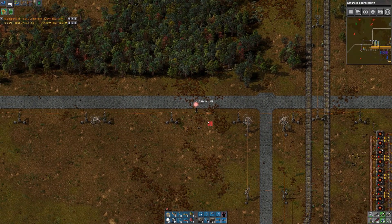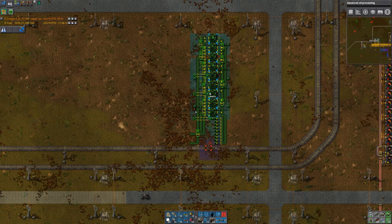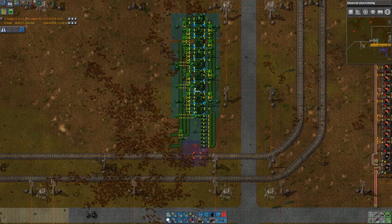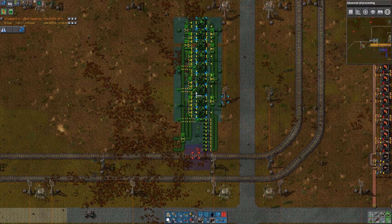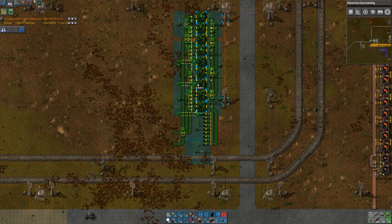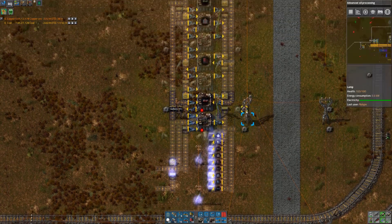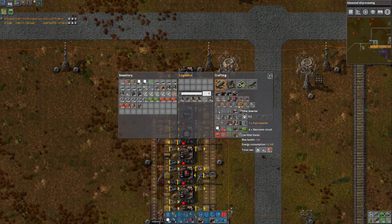Now luckily I've already designed this belt layout — it's a design I've used a couple of times before, probably not on camera. I think it works pretty well. I might move the bottom section with all the chests down below the train tracks, but I'll explain this in just a minute after I place it. Let's get the robots to place all of these.